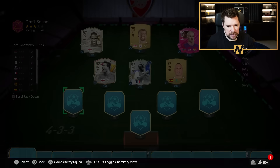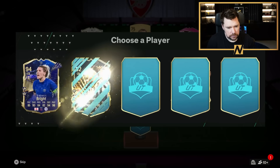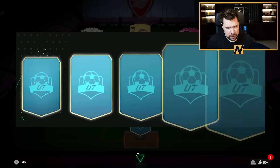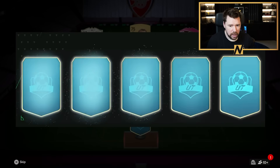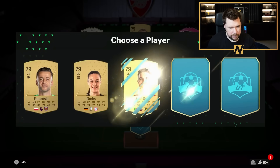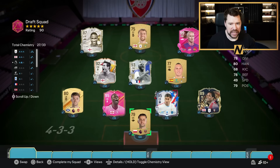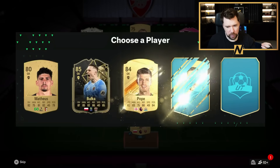Frank Lampard in that chemistry-filled spot. Kieran Tierney to the left-back role. We get 95 Ledley King — very nice. Then 95 Oliveira — hard to link unless we get a Uruguayan Path to Glory card. Kyle Walker Peters at right back and Flapowski Hansky in goal. That is a pile of stink — four low-rated golds, three mid/low-rated icons, a low-rated Team of the Season, two 95s and a partridge in a pear tree. We need some big cards, EA. What is happening?